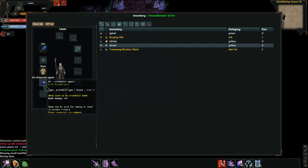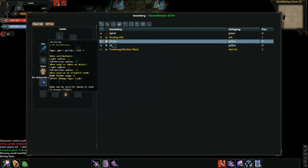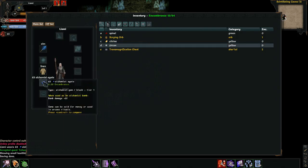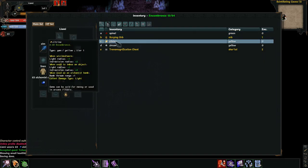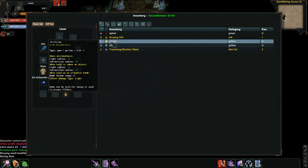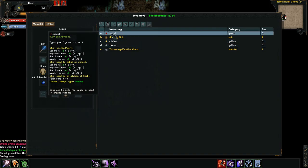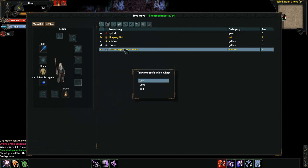Alchemist Agate - so these are the gems. Agate gives plus five bomb damage. Spidial gives us mana regen, ten. Citrine, bomb throw range plus one. And Zircon - 20% chance to daze for three turns. Light, nature - I guess the Agate is just the generic one, so I guess we'll stick with that for the moment.